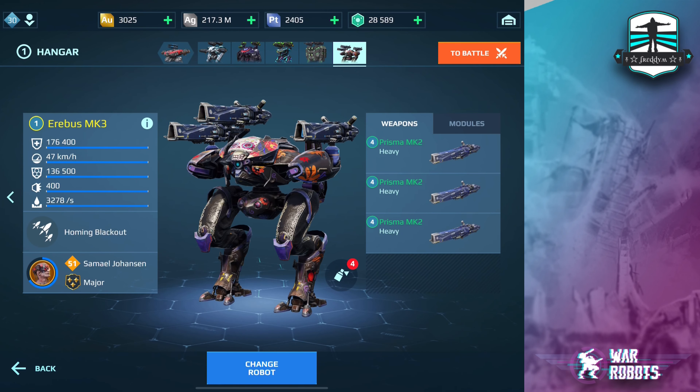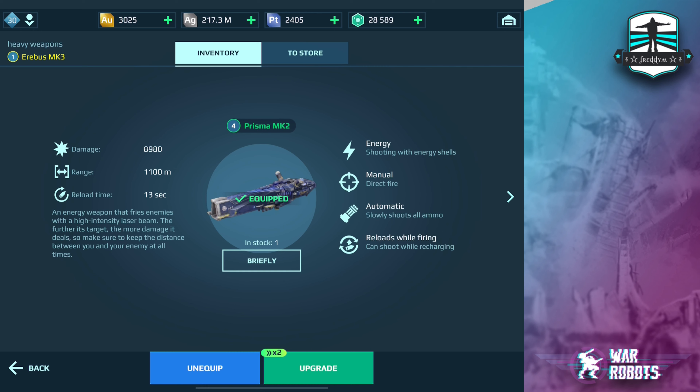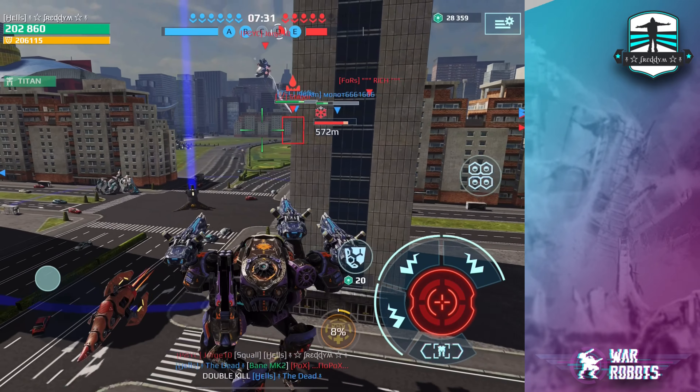Hello everybody and welcome to my Prisma giveaway video. Today you have the chance to win one of these long-range weapons — 1100 meter range and the damage is really awesome. All you have to do is follow the giveaway rules you can find in the middle of the video, otherwise you aren't in the giveaway.